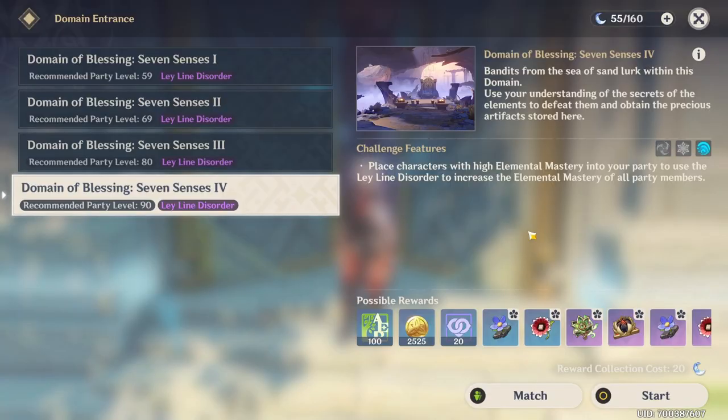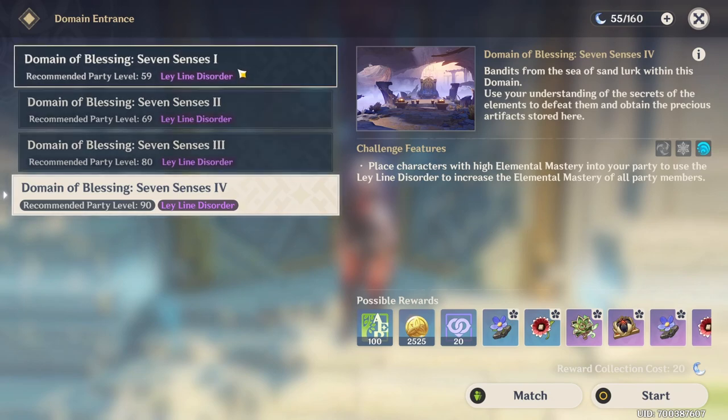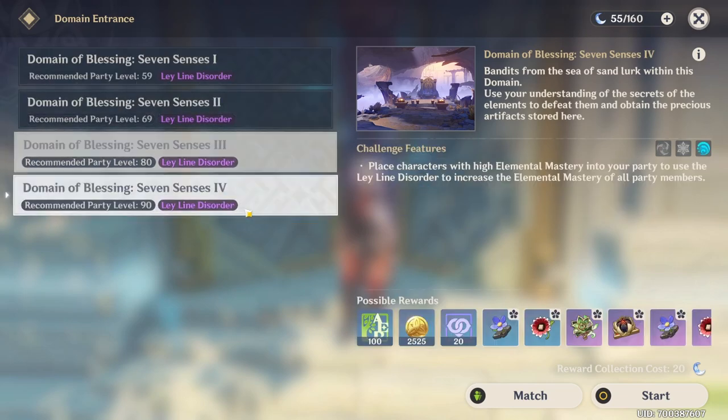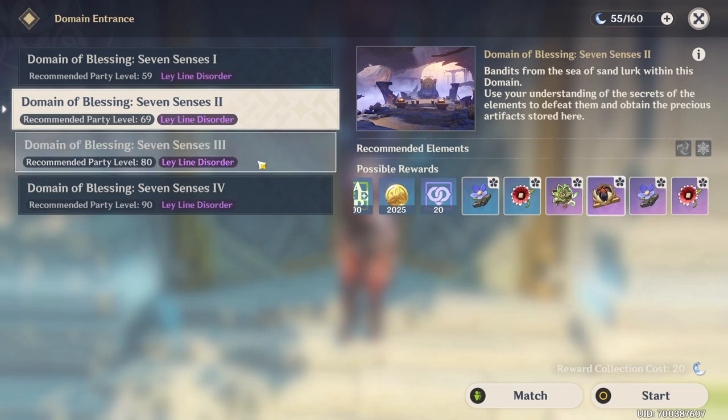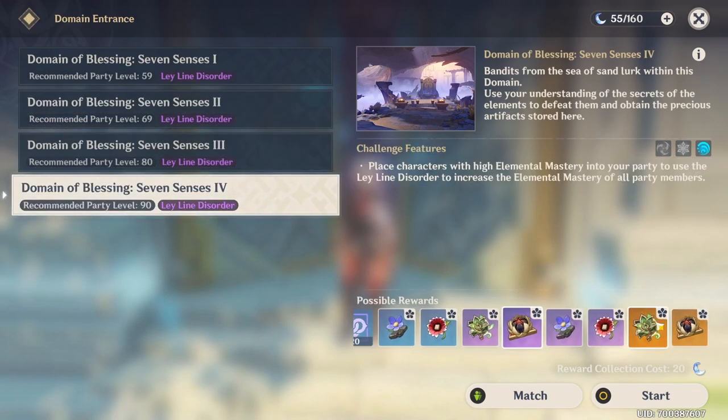After you unlock the domain you're gonna see this screen over here, and depending on your adventure rank you're gonna have different stages unlocked — stages one, two, three, and four. From stages one and two you can only get the purple ones, and when you go to stages three and four you're gonna be able to farm the gold ones as well.